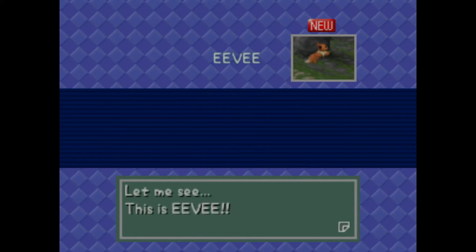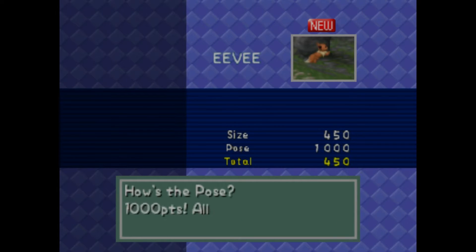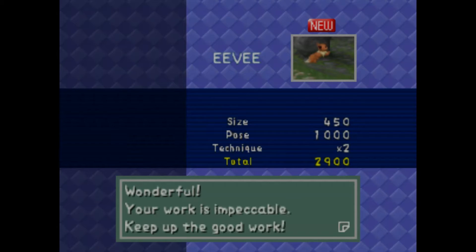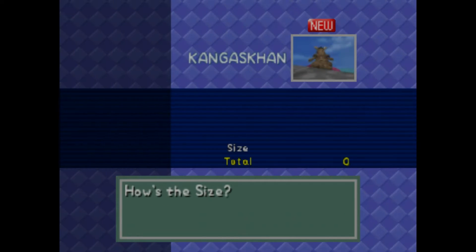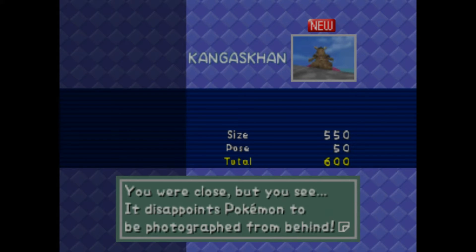Then the Eevee picture — we could probably get a better picture if we feed him. 1,000 points for the pose, he likes it. We got him in the middle of the picture — 2,900 points. Chansey is facing away, 550 points. It disappoints Pokemon to be photographed from behind, so we have to get food.